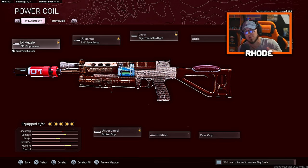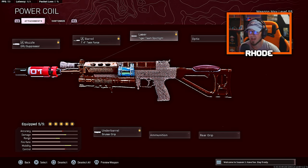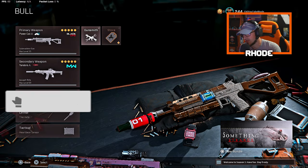Let's jump into it. For the muzzle, running the Gru Suppressor. For the barrel, the Task Force barrel. Laser: Tiger Team Spotlight. Stock: Spetsnaz PKM Stock. And for the underbarrel, running the Bruiser Grip. Try this setup out man. Running the Kilo for the secondary.